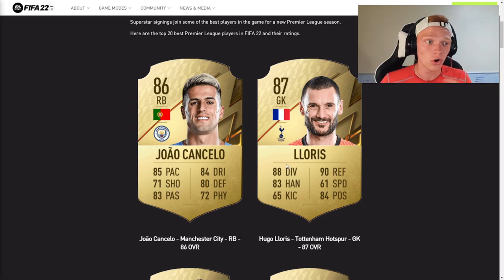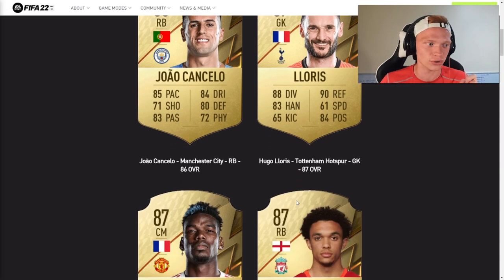Next up we've got Hugo Lloris, who holds his rating at 87 — just a good keeper every year. The only problem he ever really has is that kicking, which really isn't that big of an issue. So Hugo Lloris is going to be another solid keeper in FIFA 22.